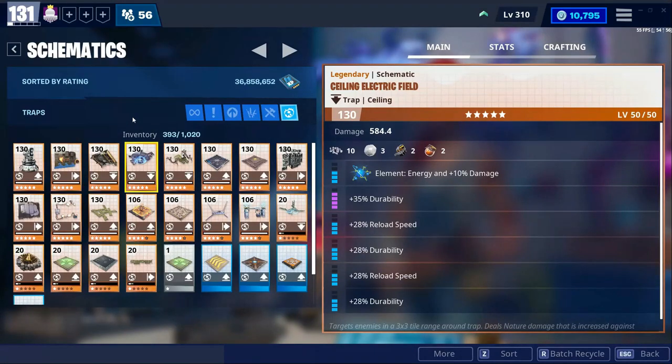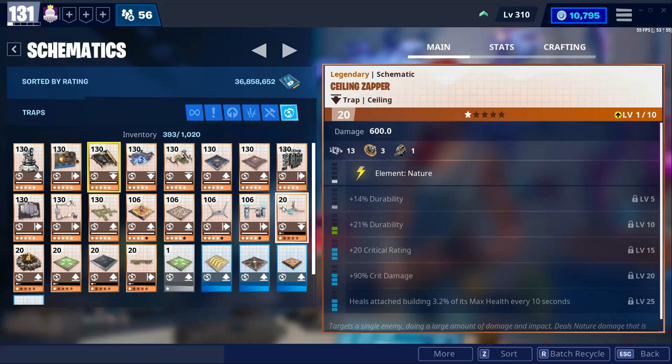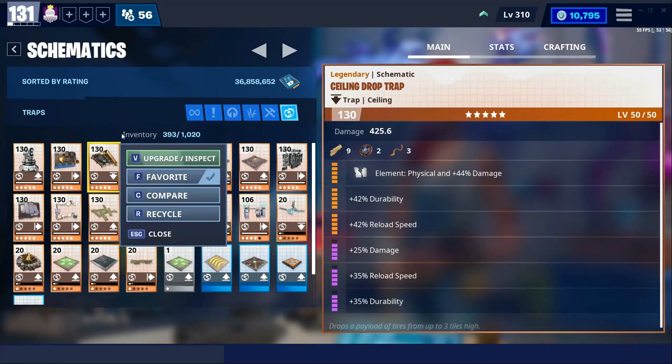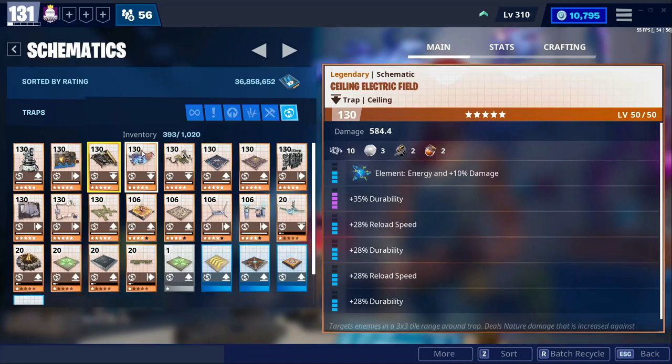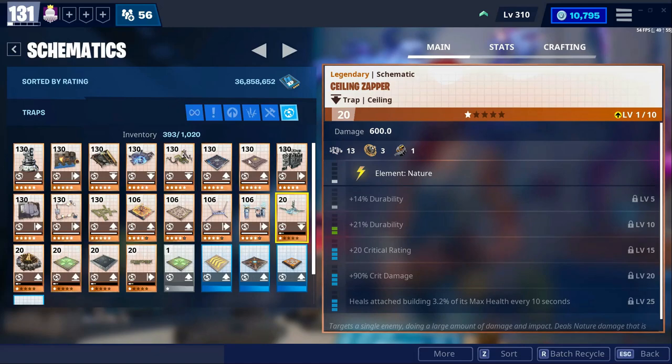That's my quick demonstration of the trap changes with the 12.0 update. The drop trap and the electric field are the best two traps right now. If you want crazy damage, just look at these numbers — 426 and 584 at power level 130, and 600 at power level 20. This is going to go way up — I think this is the trap that does the most damage in the game. They nerfed the propane tankers, buffed the traps, and changing the element to energy really helps.